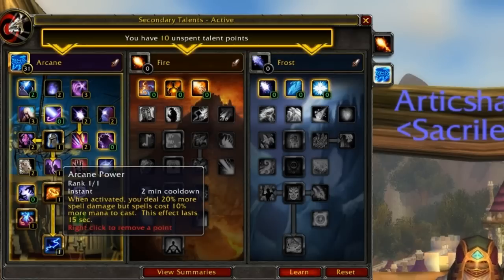That unlocks Arcane Power — a 2-minute cooldown reduced by Arcane Flows. When activated, it increases damage done by 20% but also increases mana cost by 10% for 15 seconds. Be aware that the 10% increased mana cost is going to eat into your Mana Adept Mastery, because the more mana you use, the less bonus you get from that mastery.